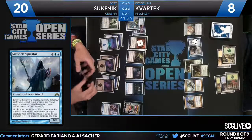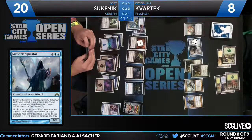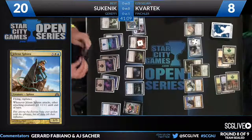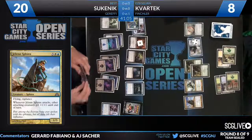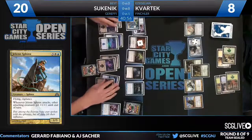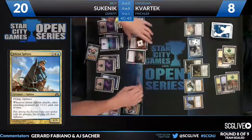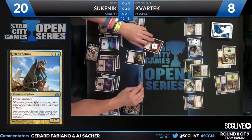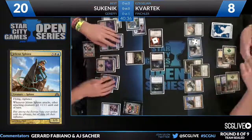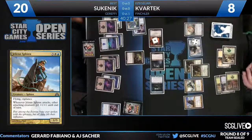The enchantment will fall off and now the Manipulator will untap and start stealing guys. Ceketic is going to need hard removal for the Manipulator — I don't think he can feasibly race it without something like a Grisly Spectacle. Looking through Ceketic's list, he does have two Launch Parties in his deck, which could be pretty good. He's got a free dude to sacrifice — the unblockable guy. Looking through it, being Gatecrash, he also has three Cloudfin Raptors. Those won't really shine unless he draws two and discards through the Sphinx of the Chimes.